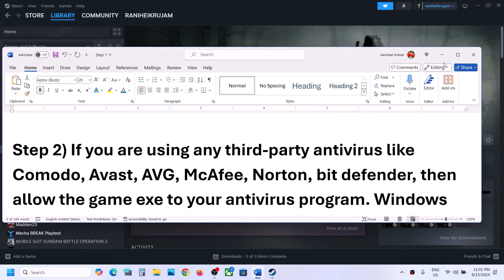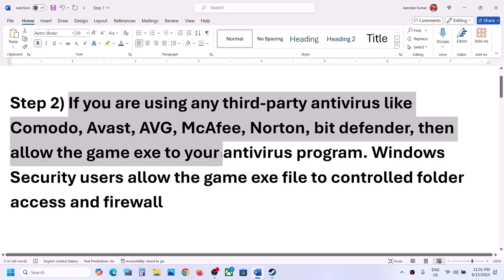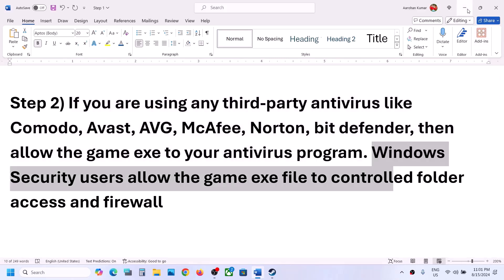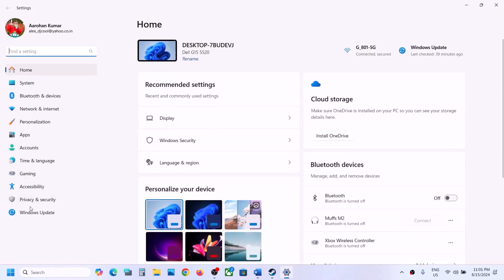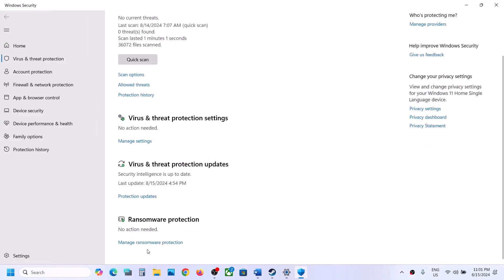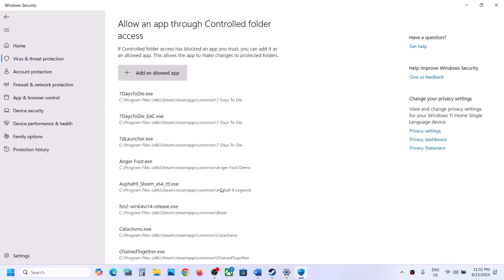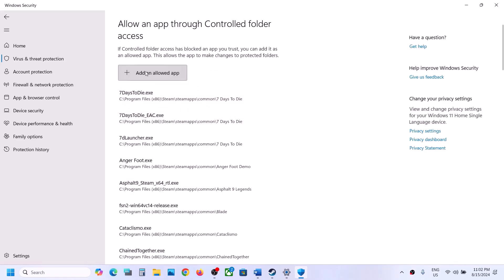The next step is: if you're using any third-party antivirus like Avast, Norton, Bitdefender, McAfee, or whichever antivirus you have, allow the game exe file in your antivirus program. If you are using Windows Security, open Windows Settings, go to Privacy and Security, click on Windows Security, then Virus and Threat Protection, scroll down and click on Manage Ransomware Protection, click on Allow an App Through Controlled Folder Access, and click Yes to allow.